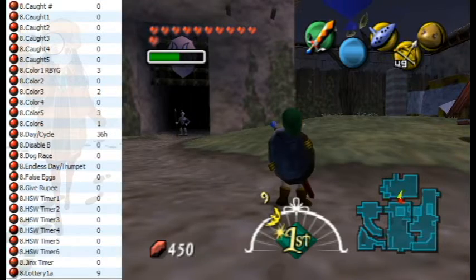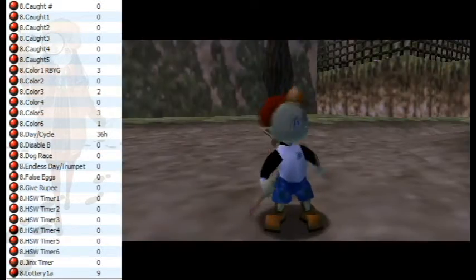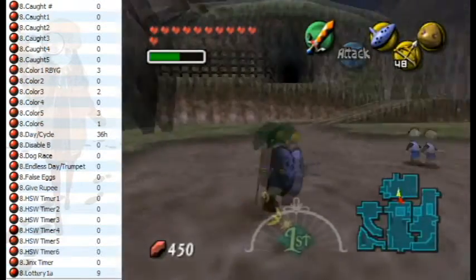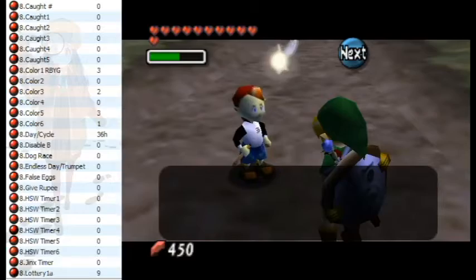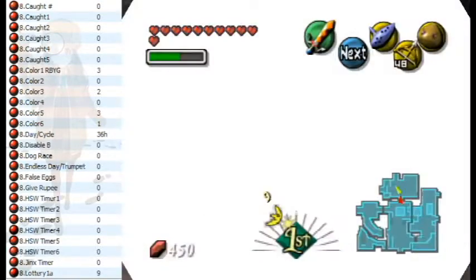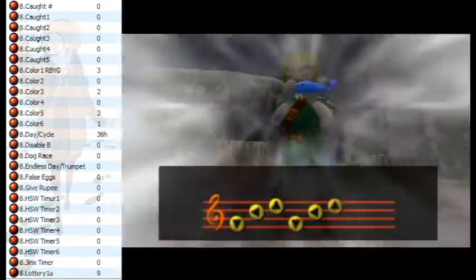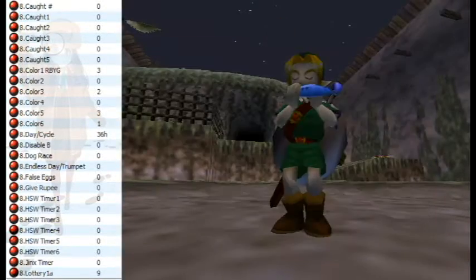Let's cover Light Arrow. First, we'll do some setup. Consider this foreshadowing. I'll talk to this kid and start his minigame, then let's just go to Modern Village and do our BA.